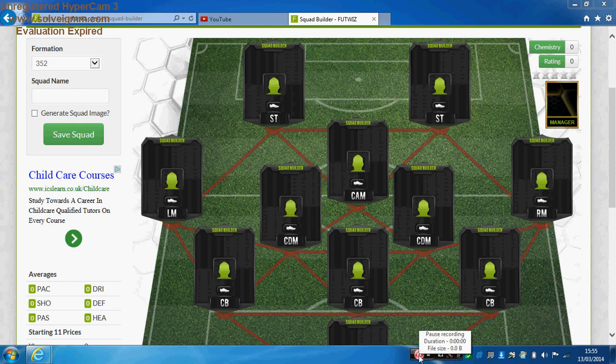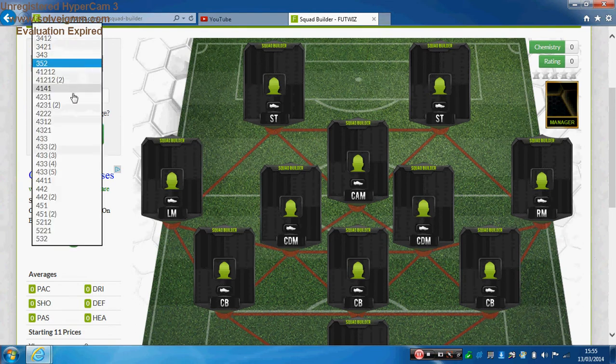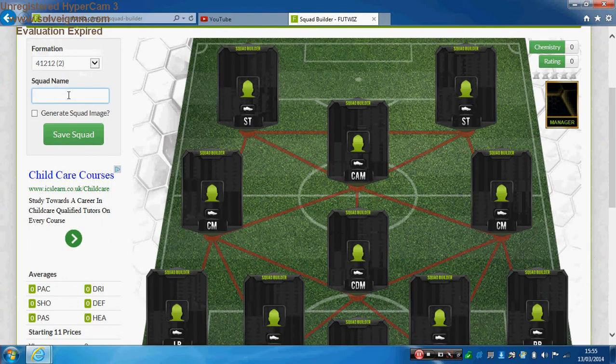Welcome back to another video. Today I'm going to be doing another cheap squad builder. Before I start, if you want to go watch yesterday's video, it was a 60k squad with players like Fabregas and Modric — that will be in the description below. This team is running about 80k and in my eyes it's the best passing team I've used. It's going to be in a 4-2-2 formation, the second variation.